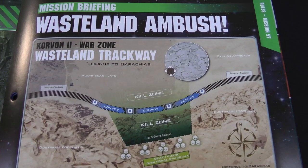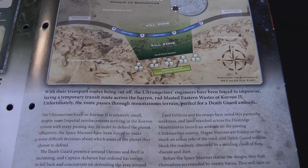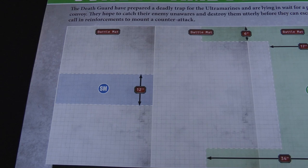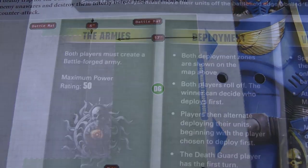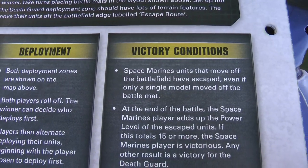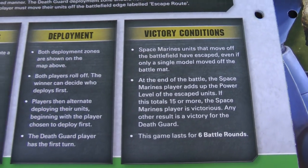The mission is Convoy Ambush. Because the airspace over Corventus is contested, Space Marines must move by road, but the Death Guard have tracked and ambushed one of their convoys on the road between Omnus and Baracius. Deployment uses our battle mat asymmetrically — Space Marines start on the first third of three mats in a 12-inch wide deployment zone. The Death Guard have a horseshoe-shaped deployment zone. Space Marines must exit off the far board edge; they need to get 15 or more power worth of models off in six battle rounds to win, otherwise the Death Guard win.